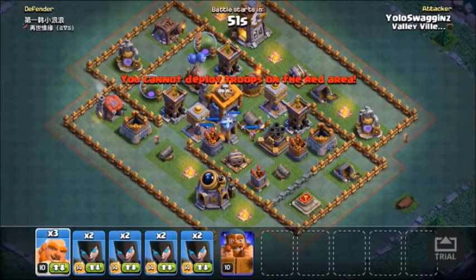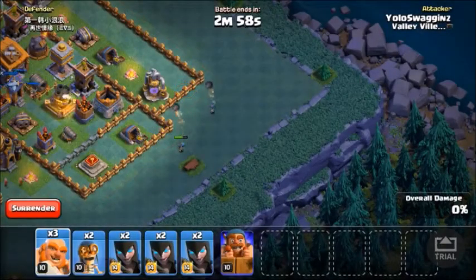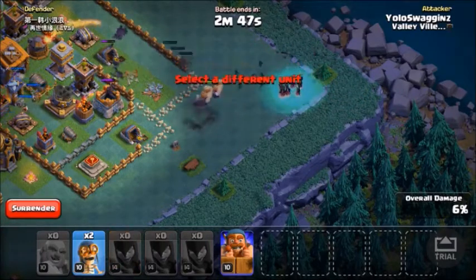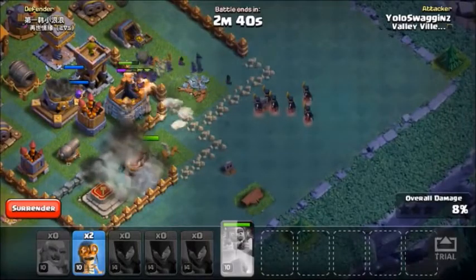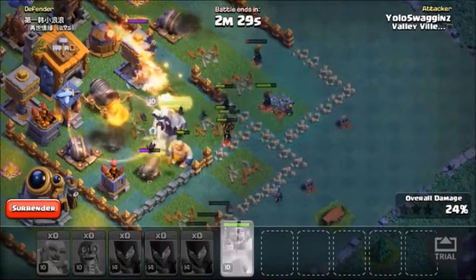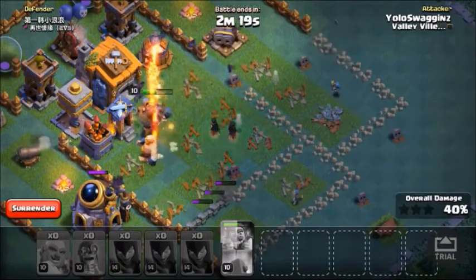So this guy is down — the Giant Cannon — so that's good. We're going to try to break in this time. We'll throw it on the Battle Machine. Giants are going into the core, and we'll continue breaking our way in with the Wall Breakers. Night Witch is taking some fire from the Mortar but we get it down. Honestly, that Giant Cannon being down helps so much. Those Giant Cannons are a pain in the ass — they kill your Battle Machine so fast.